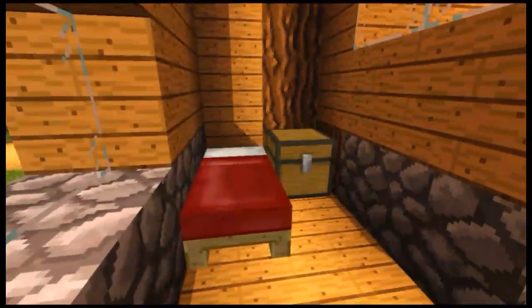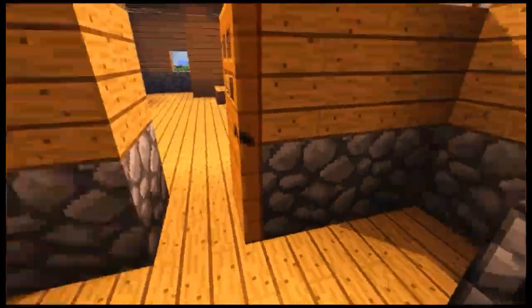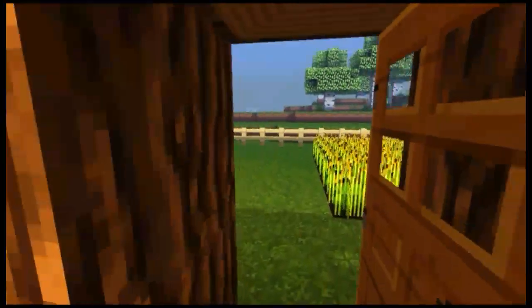Di sebelah sini ada pintu. Dan ada kasur, chest. Dan ada apa ini? Kemuatan apa? Dan di sebelah sini ada kebunnya. Kebun. Kebunnya seperti ini. Ini ada padi. Kayaknya ini padi. Coba naik. Kita coba naik, ada apakah di atas.